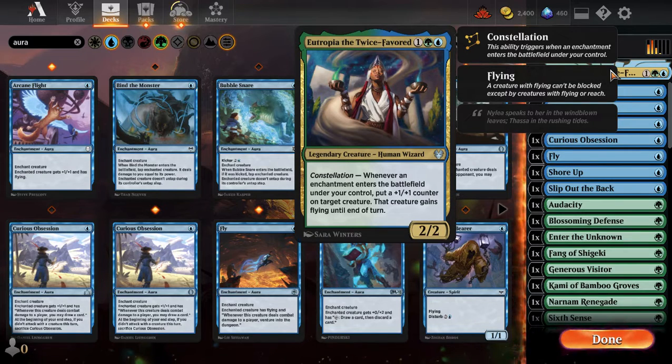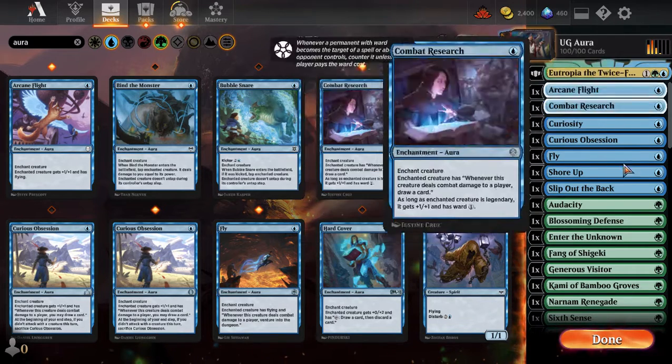This deck is super weak to any removal — board wipes, single-target removal, bounce spells, and enchantment removal. That exile-everything board wipe from a set or two ago would be devastating. But even though we had a losing 1-2 record, I think this is still a fun deck to play. You get a board of jacked creatures and punch face. Even if things go horribly wrong — you don't draw the right lands, you don't draw auras — you can still get a win over a strong deck.